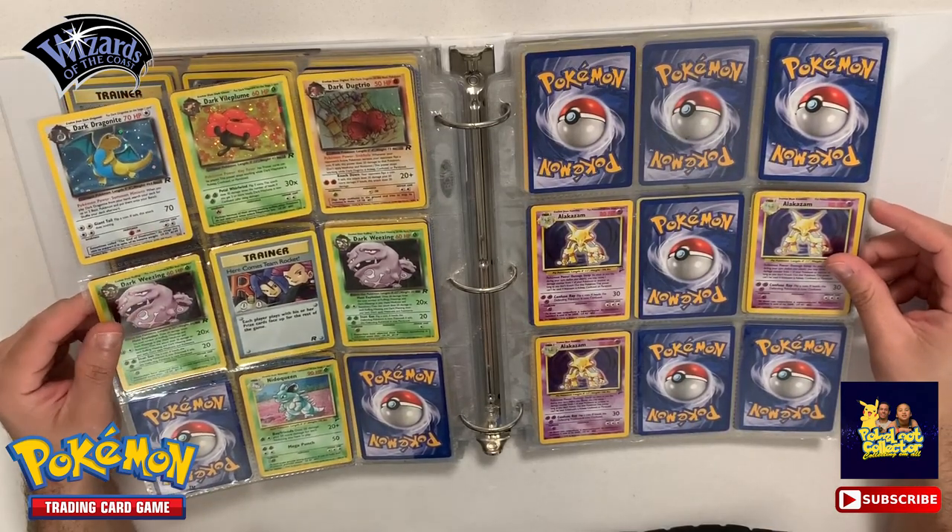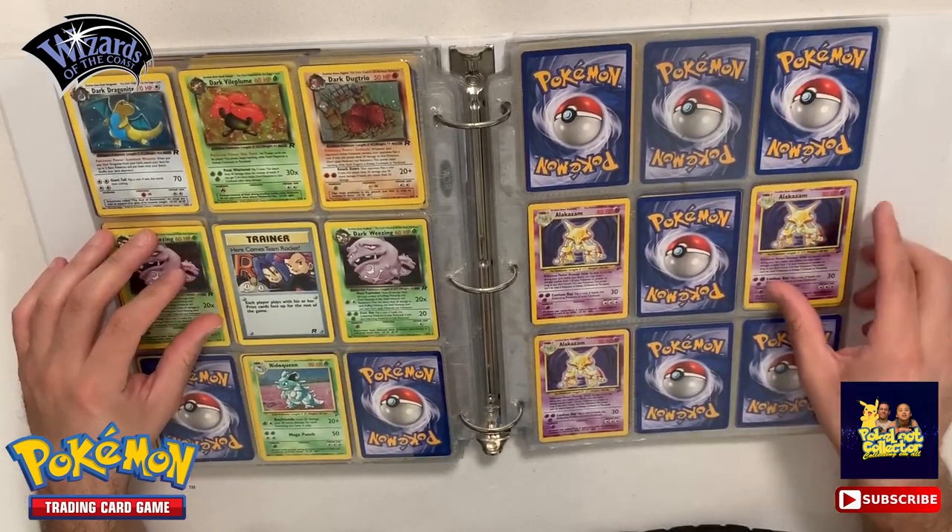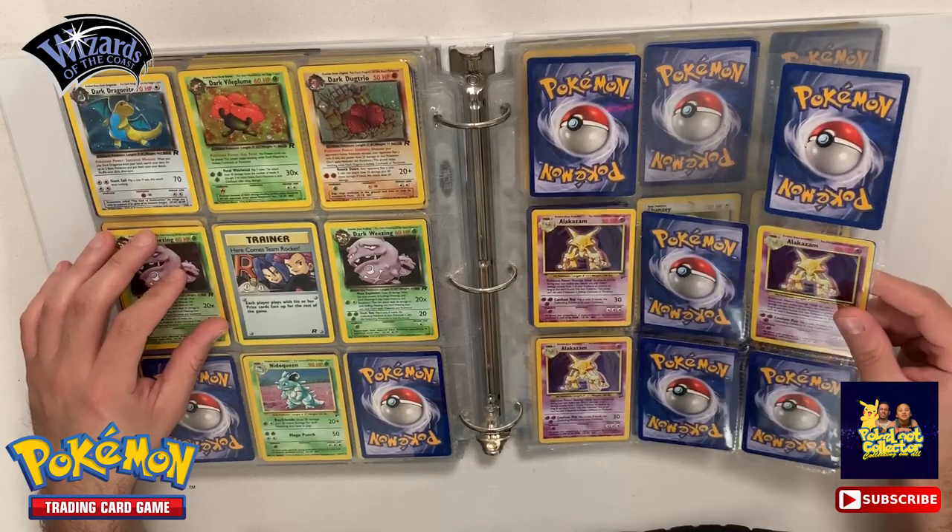This is actually our third and our fourth Dark Charizard - one, two, three. Oh, we have one actually in the other binder too - so three total. All right, so now we go into our Base Set 2s.